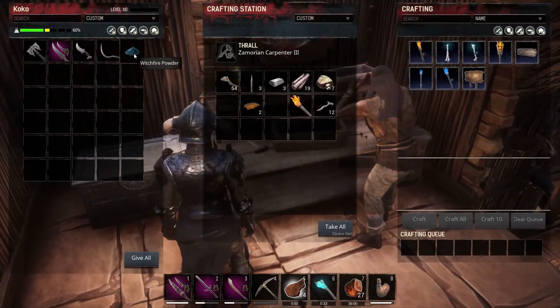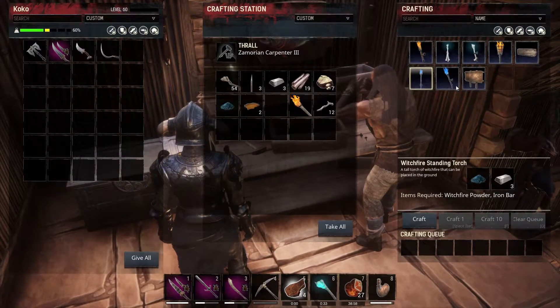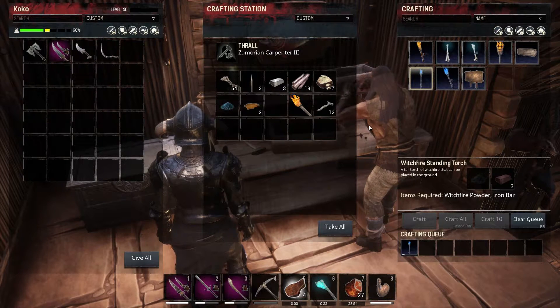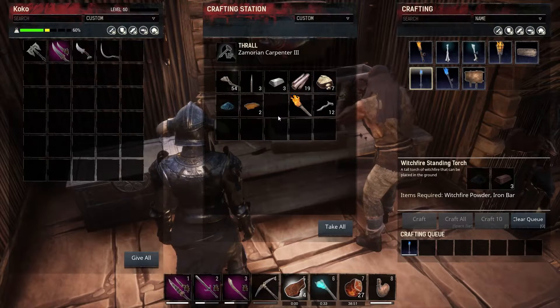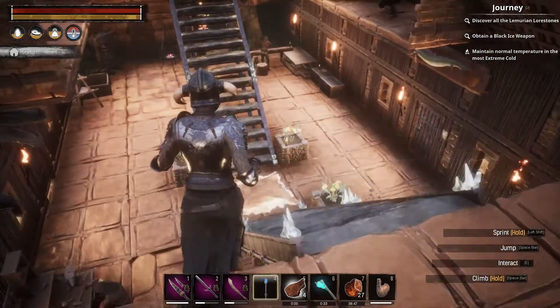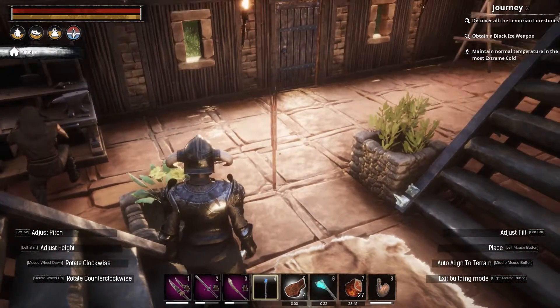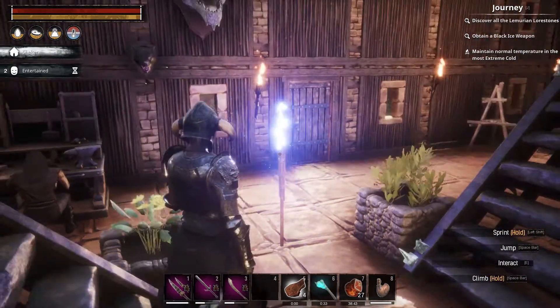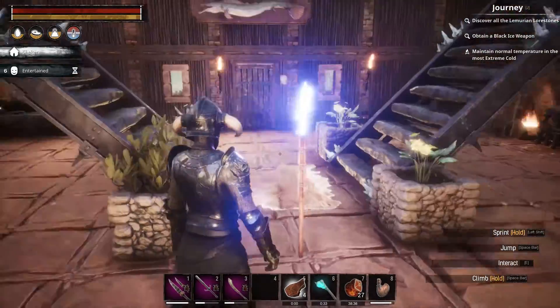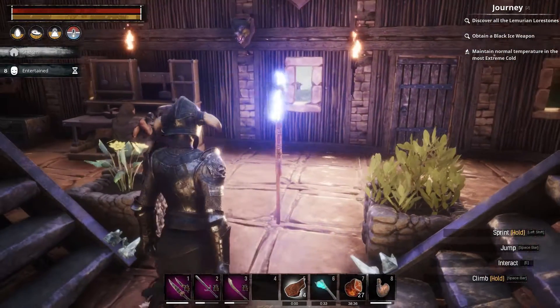Over here, this buddy. You put on Witch Fire and then you can build a standing torch or a wall torch, whatever you want. All you need to do is build one and then place it down — or maybe even just put it in your inventory. But basically that's all it takes. Put it down. It burns bright blue, kind of blinding light to be honest. But this is gonna complete the Journey Step for you.